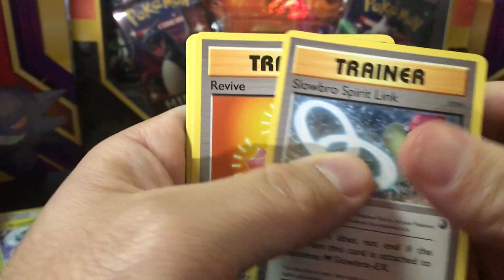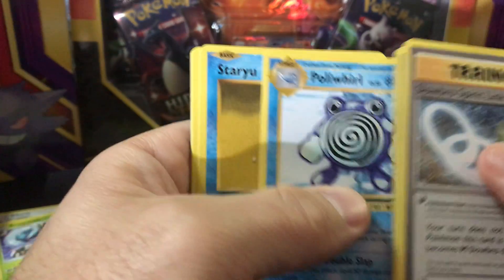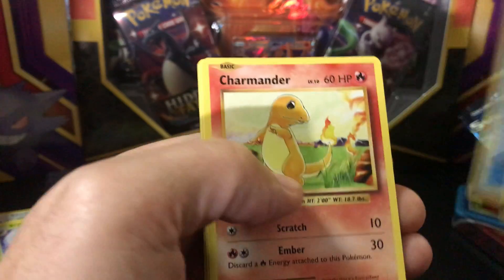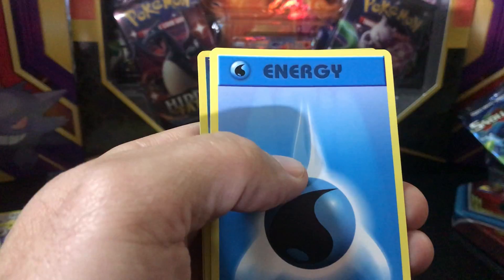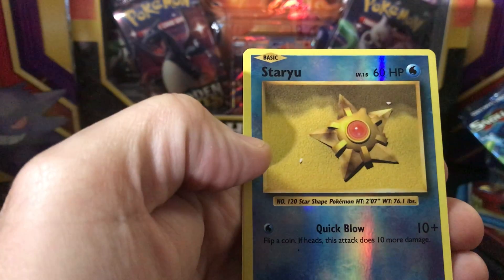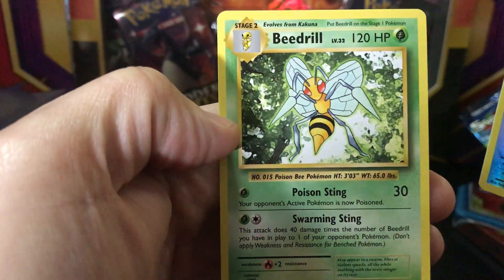Alright, got Slowbro Spirit Link, Revive, Hollywood, Staryu, Seal, Charmander, Magnumlight, Energy, and reverse Staryu, and Beedrill non-holo.